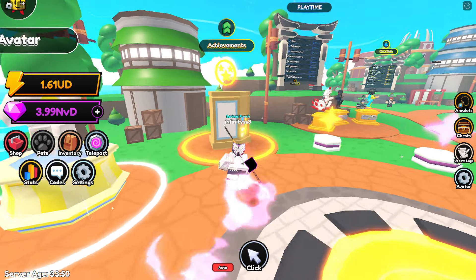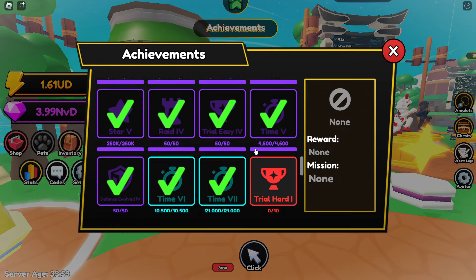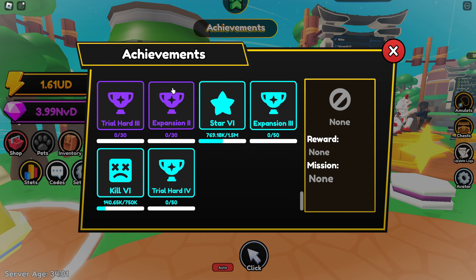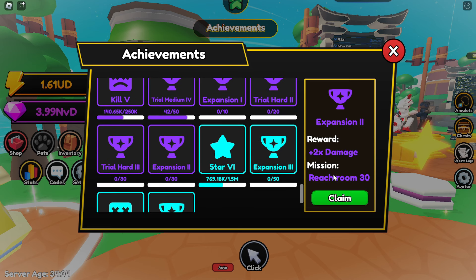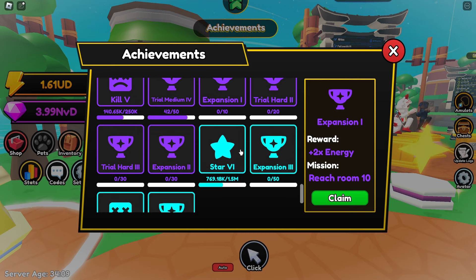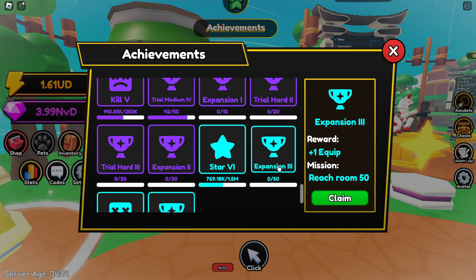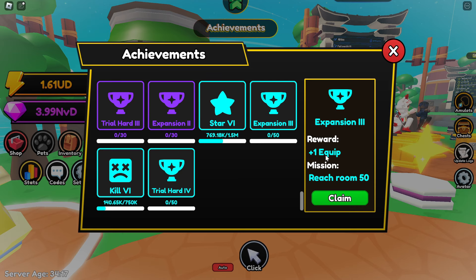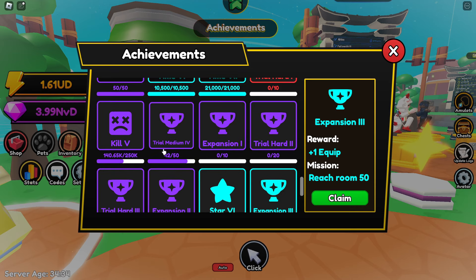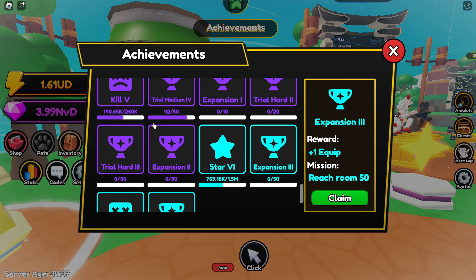The first thing we can check out is the new achievements. The new ones are the expansion ones — Expansion 2 for reaching room 30, one for reaching room 10, and one for reaching room 50 which I don't think anyone can reach right now. Room 50 gives plus one equip, which is pretty good. That's all the new achievements, though eventually I'll make a video trying to max out the game.